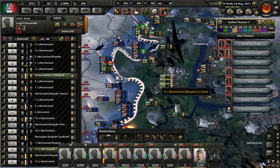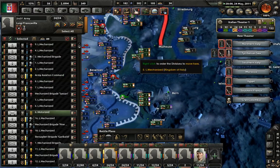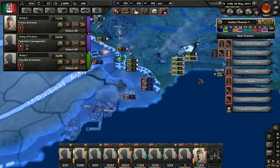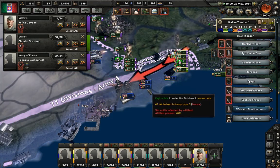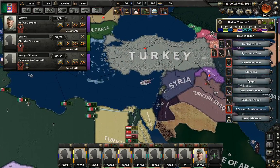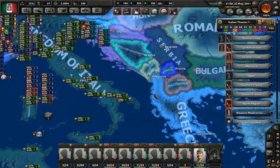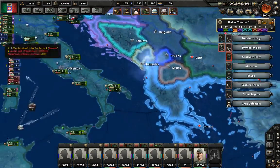We're damaging these forces quite heavily. How is it even possible that you lost that engagement? Turkey is now called Kurdistan. We're now doomed. And apparently we lost Albania entirely. Not good.